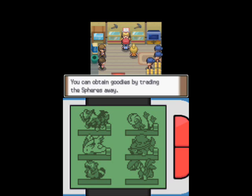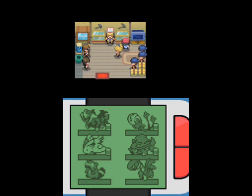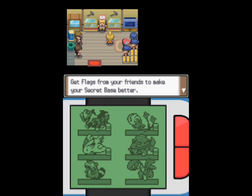This building here is all about tips for the underground. I'm sort of sad that I can't even show it. Depending on where you go down, you go in different places — there are several regions in the underground that you can only access from specific regions in Sinnoh.